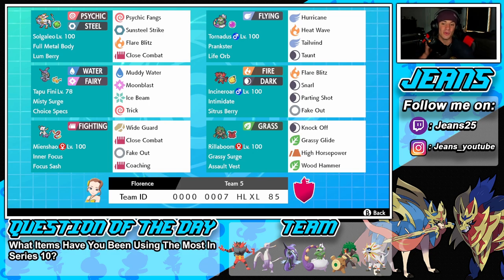The final Pokemon on this team is Rillaboom, who has been just as good as Incineroar this series and appears on a lot of teams. Grassy Surge is his ability, Assault Vest as his item. Knock Off to take off items, Grassy Glide for first-turn priority STAB, High Horsepower for coverage, and Wood Hammer for big STAB damage.